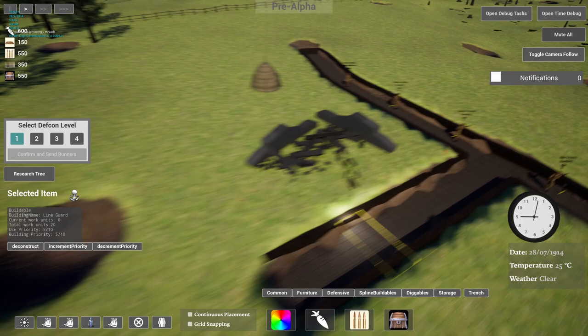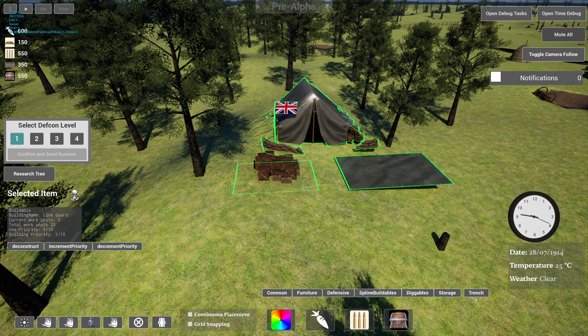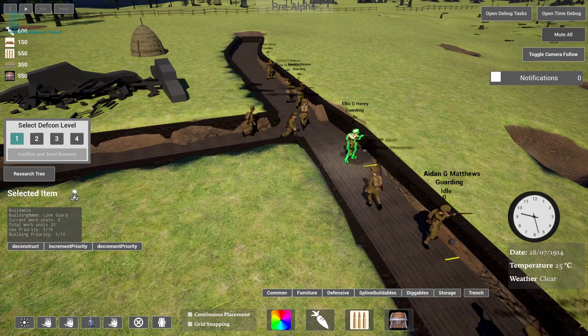Now let's talk about storage. All resources in the game — about 90% of them — are imported into the map, but some resources will be local, like chopping down trees for wood and things like that.